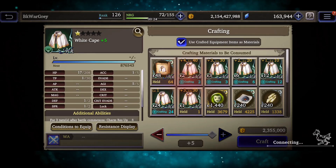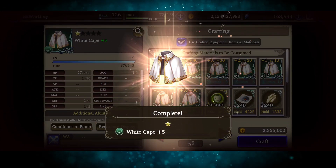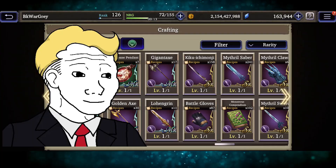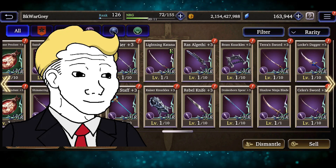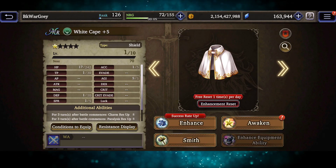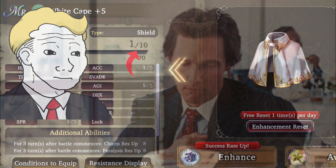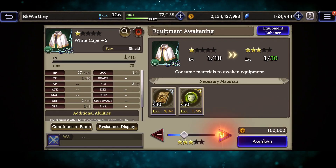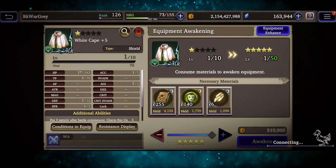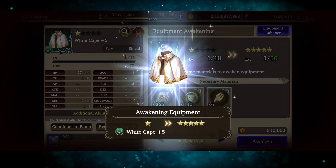Alright, so you crafted your shiny new piece of equipment. Time to actually use it, right? No. We have to first level it up and max it out. When you first check your newly crafted equipment, you will notice that it has a level cap of 10. We have to pump those numbers up. What you need to do is to awaken your equipment, which will raise the level cap to the maximum, which is level 50. After that, you have to level up your new gear to max out its stats.